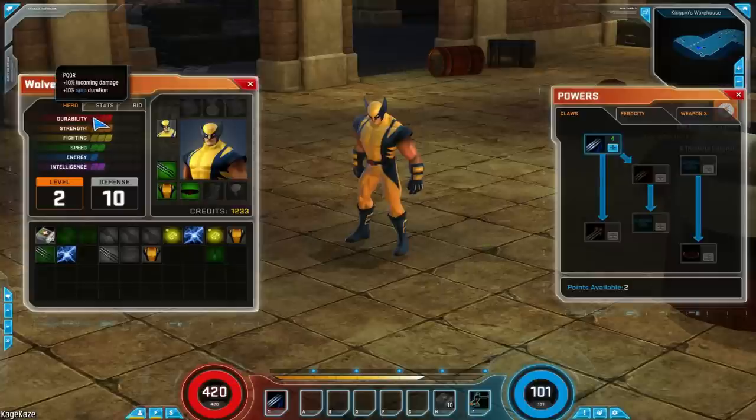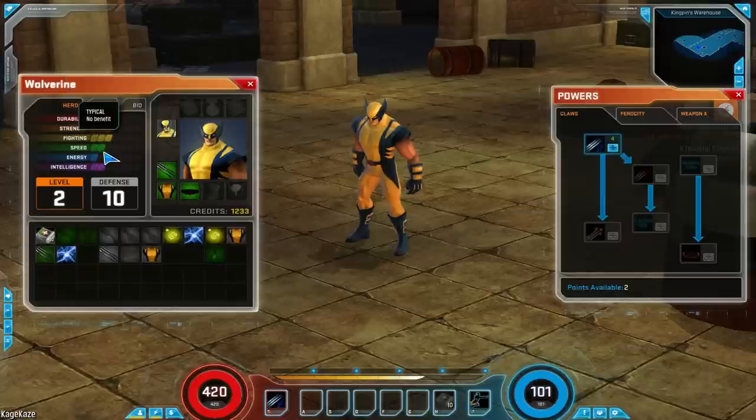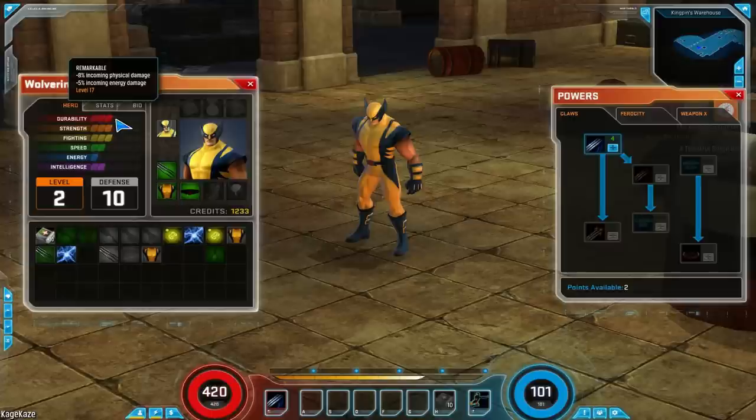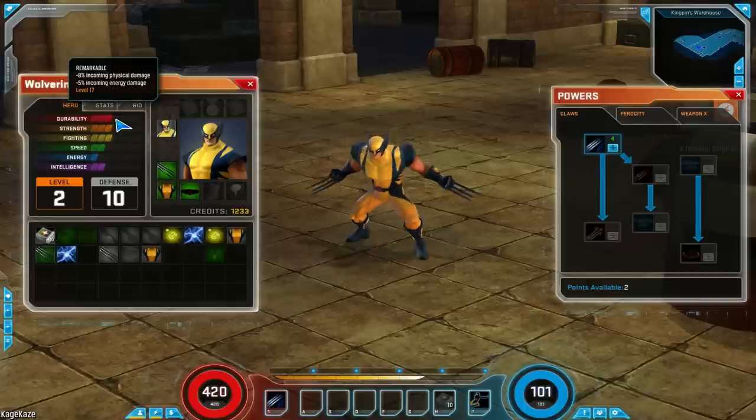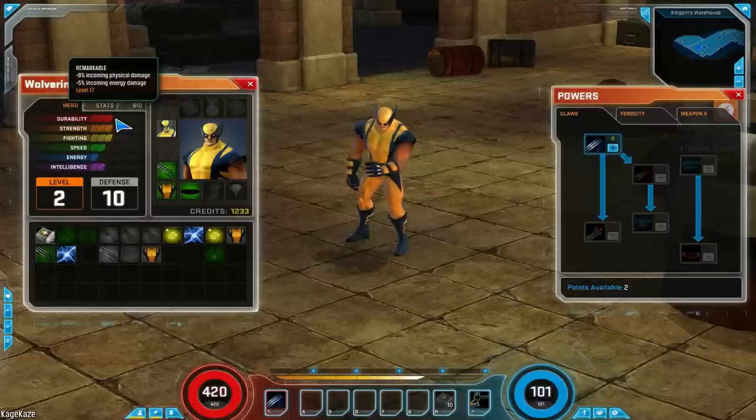As you go up in strength, you can get projectile damage reduction, physical damage reduction, health regeneration at higher levels, etc. This will happen for each one of these stats. Looking down the line, Wolverine will actually get a 4th durability at rank 17. So you're not putting these points in yourself — they are going to grow for you as you go along, based on your character and their background and mythos. Each character will grow differently.